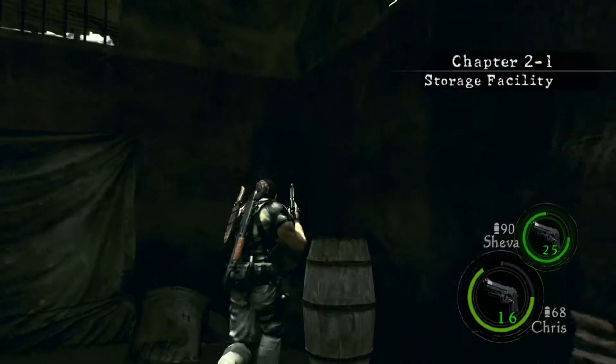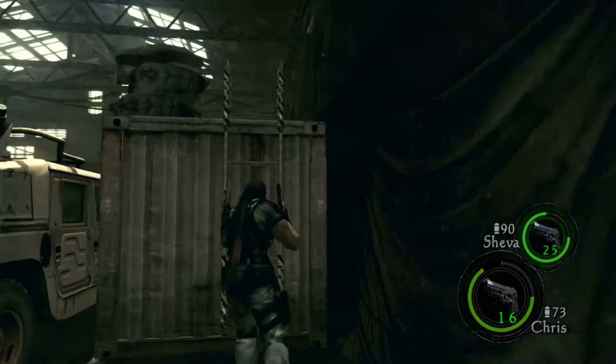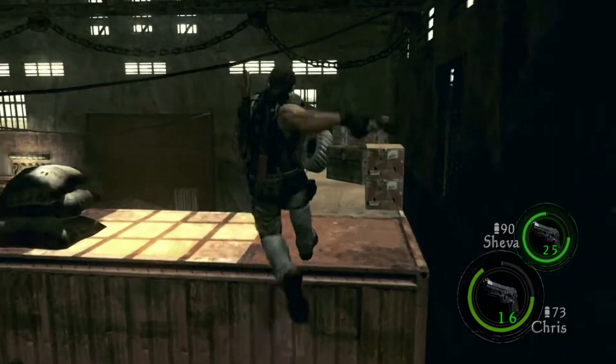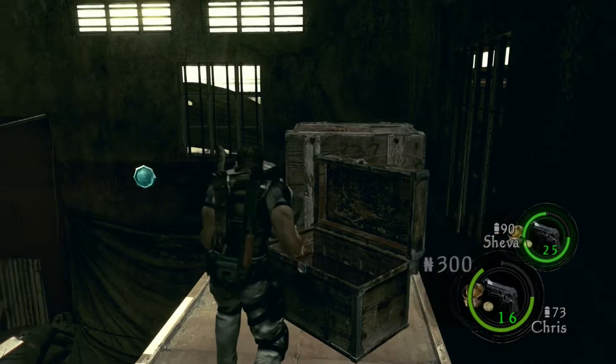Hey guys, welcome to part 3 of the Resident Evil 5 playthrough. We are now on to chapter 2-1 at the storage facility. So what do you think are in those boxes? Besides ammunition and money, lots and lots of gold.